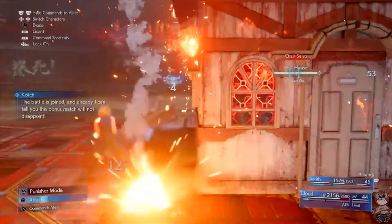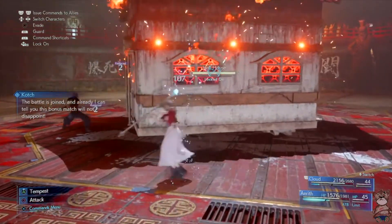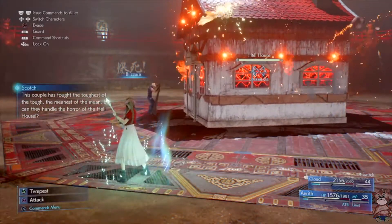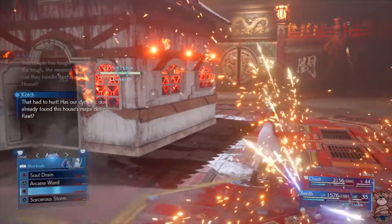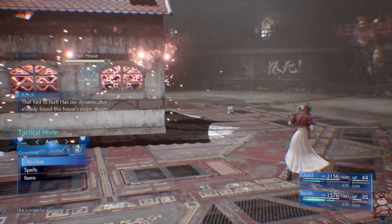Hello and welcome to my Final Fantasy 7 Hell House boss guide. Basically the whole battle with this boss is just matching the house's elements. As you can see here the house is on fire, which means you have to hit it with ice.